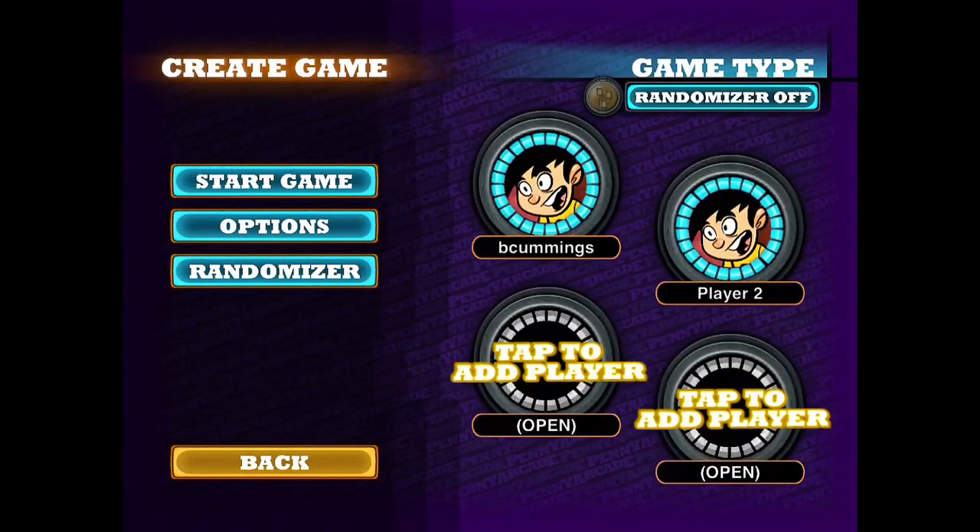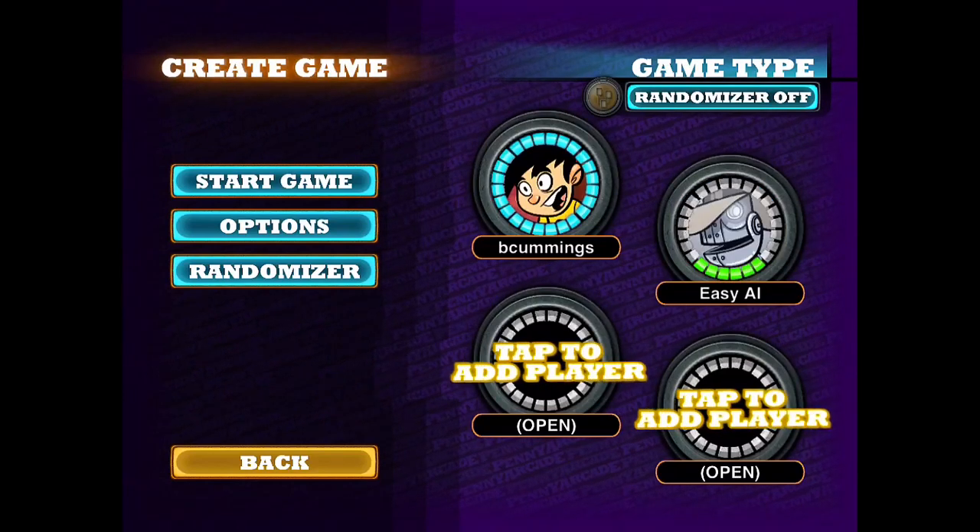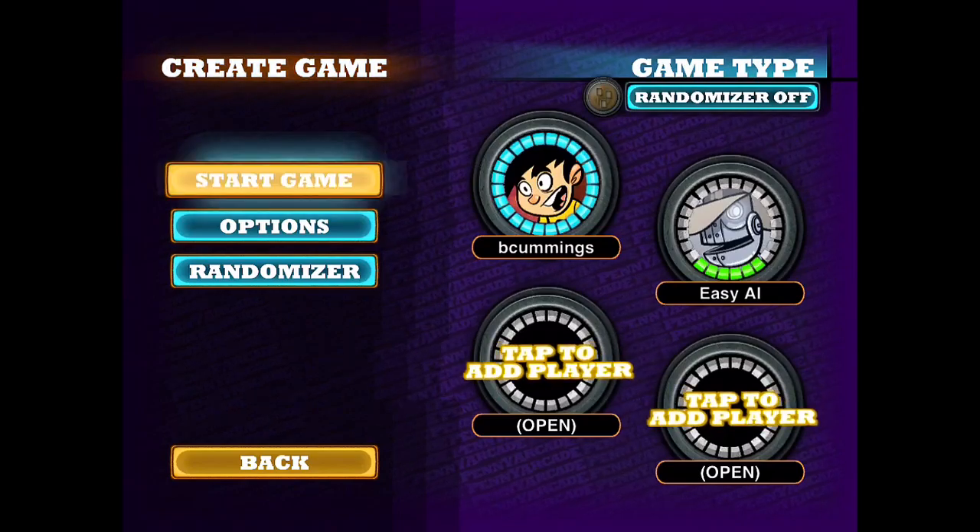To create a game, you simply select the number of players you would like and choose whether they're AI or human players. Once you've done this, you can go ahead and start the game.